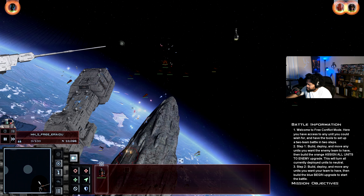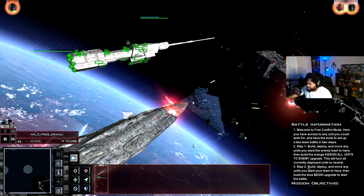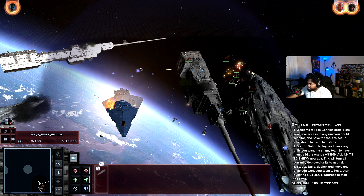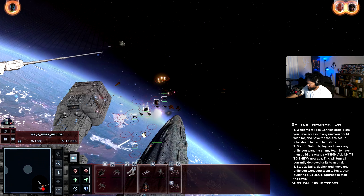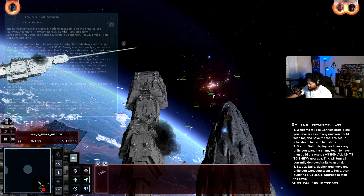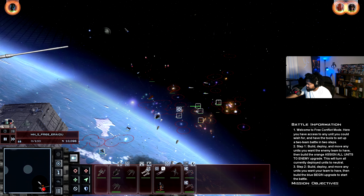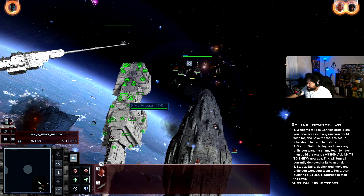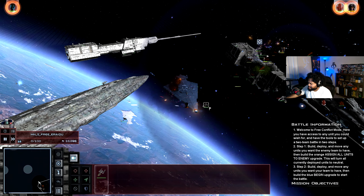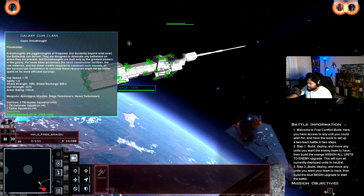We've got plenty of starfighters moving in. The Y-Wings are gonna get ripped apart, but TIE Fighters also have a really hard time killing Y-Wings. Interceptors not so much, but the regular everyday TIE Fighter has trouble with them just because Y-Wings are so much more bulky. Now these guys are getting ripped apart — let's group up near Ackbar quickly.